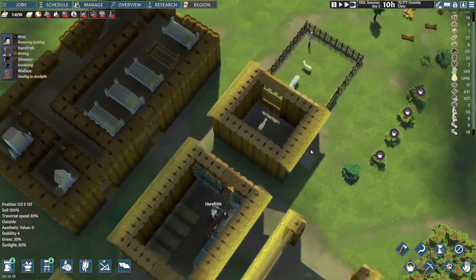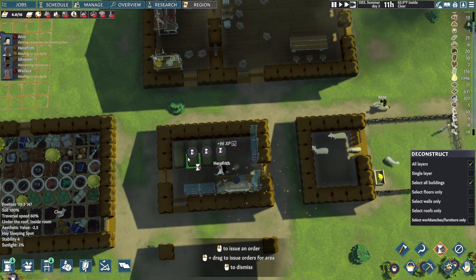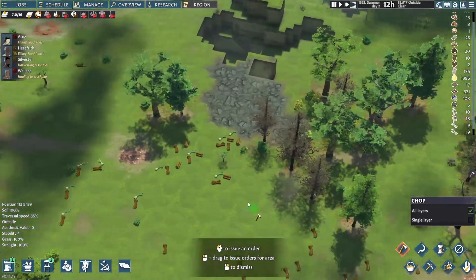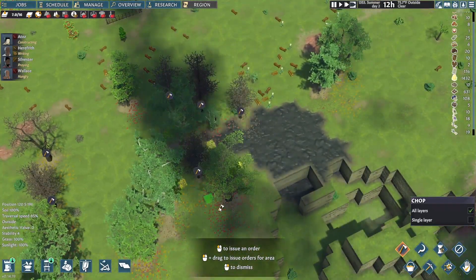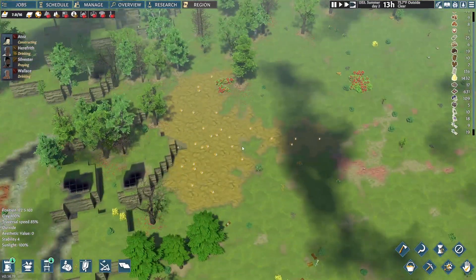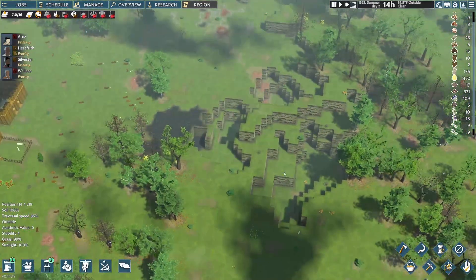There are four beds, so I'm just going to go ahead and assign them. We are going to need more wood — as always, wood is a commodity we're always going to need. It's all grass and we have a bunch of saplings too. There's a bunch of clay here and I'm wondering if clay is going to be our main building source for this run.